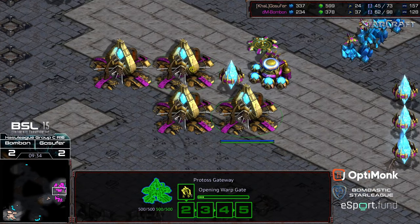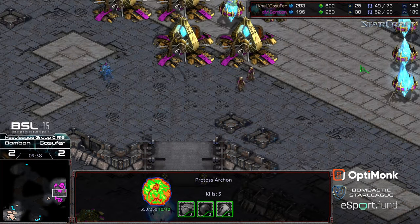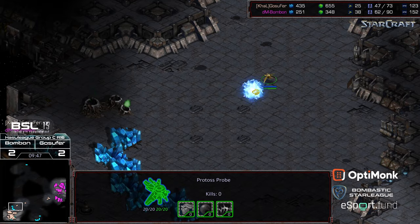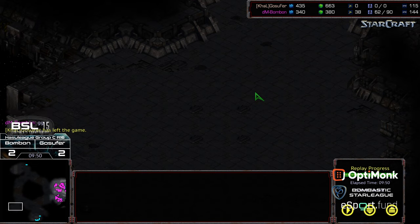As the first Observer comes online — this is going to be five gateways. An Archon is here as well. Gets one pylon for all of that effort. Gosephur's going to call GG right there. Bonbon with the hold — a complete swing around sweep to advance to the round of four. Well played. Hope you guys enjoyed it, thanks for listening.